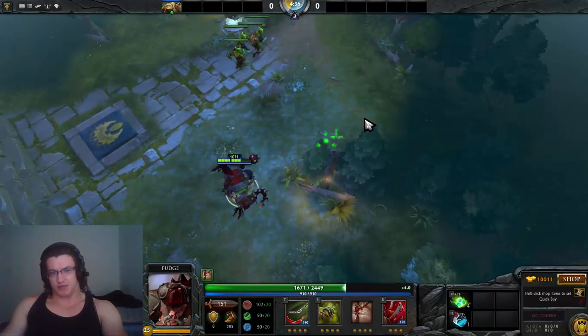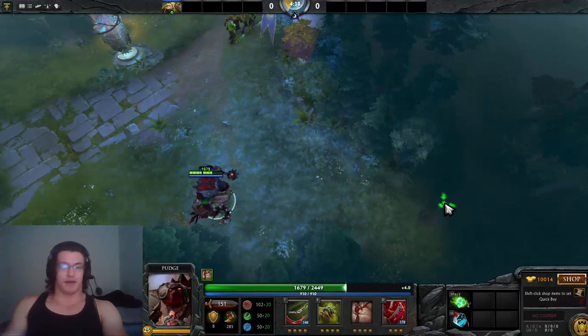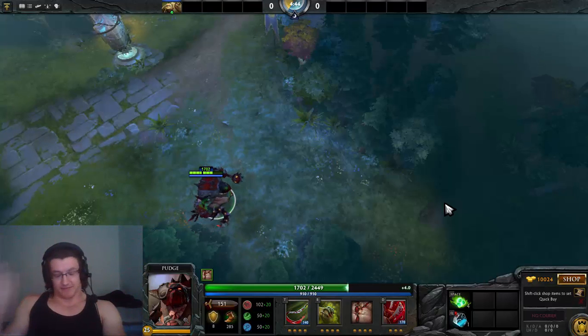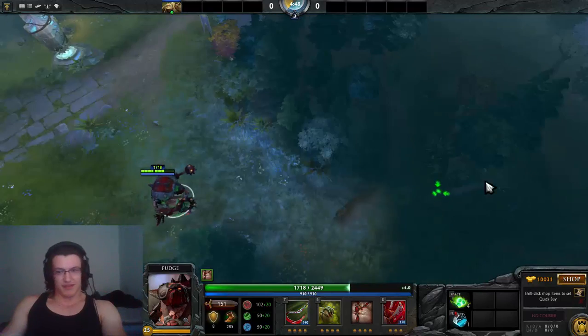If you're laning against heroes like Skywrath or Zeus, or if you've gotten like 10 kills by 10 minutes and you're already level 7 or 8, you might want to level up Flesh Heap for the tankiness. But it's not really a big deal.